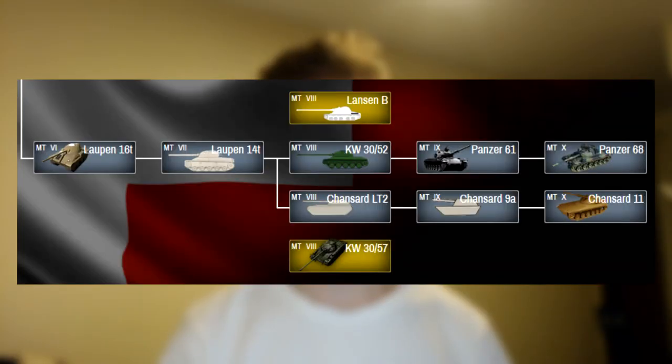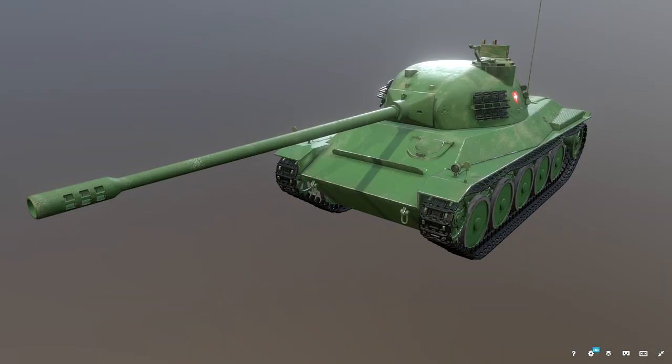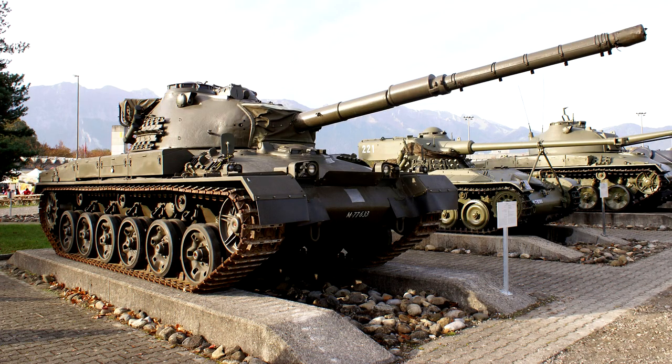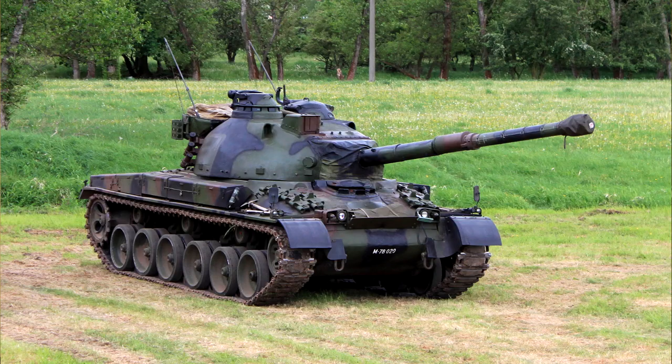Starting at tier 6 are the medium tanks. Tier 6 to 8 have decent mobility but somewhat weak armour, with their main armament being 90mm guns, with the tier 7 getting an autoloader. Tier 9 and 10 are the Panzer 61 and 68, which would play like the Leopard 1 and the AMX 30, however they would be slower but have more armour than those two tanks.